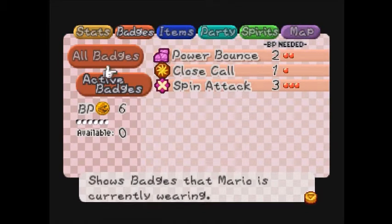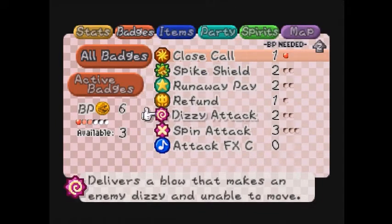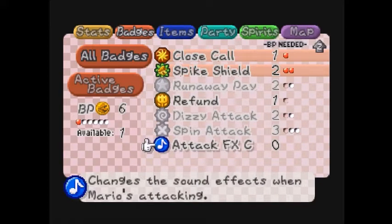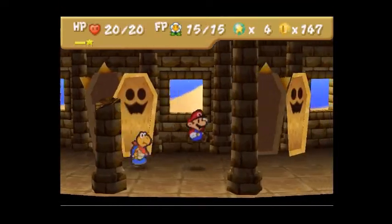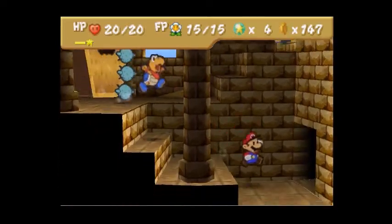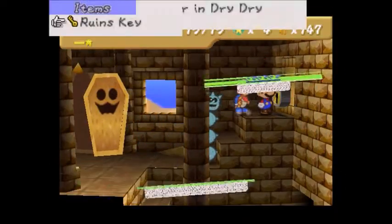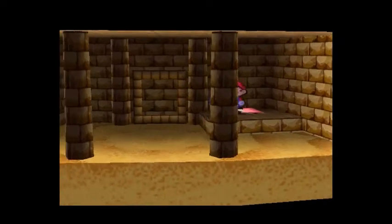I'm going to take off the Spin Attack badge, I don't need it. There it is — Spike Shield. I'll also equip Quake Hammer. First puzzle — just get the key. You got everyone's key. It's not really a puzzle, but there's going to be a puzzle in this room. You got to step on the switch. The sand fills up in the room below, so now I can get to the room below.